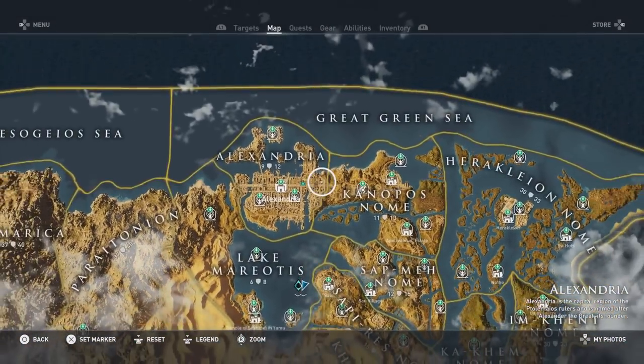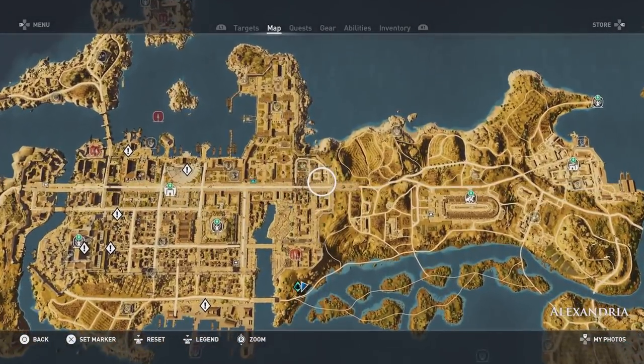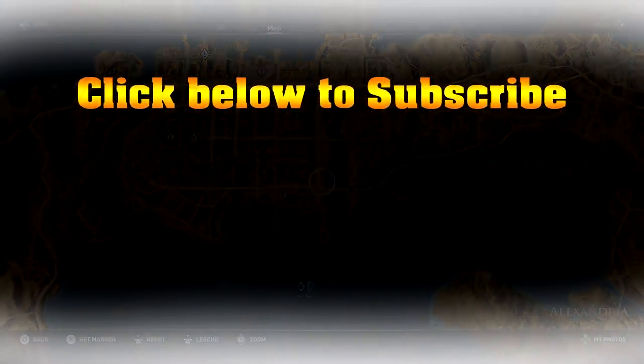That's everything from Siwa, Imet Gnome, Lake Mariotis, and Alexandria. The next guide will cover Kenopes Gnome, Sapmet Gnome, Kensu Gnome, and Sapri-Rez Gnome. Thanks for watching, gamers.